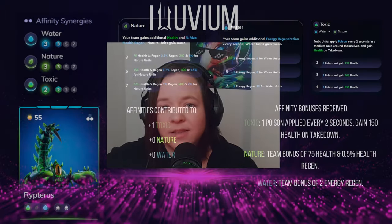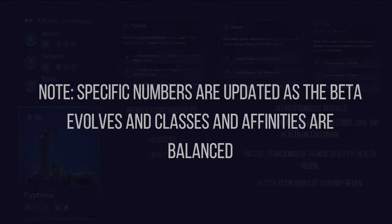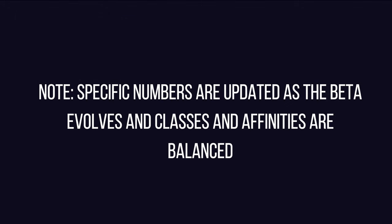For example, a toxic alluvial will gain the team bonus of 75 health and regen from the nature trait being activated, but would not gain the 150 health and regen given to nature-specific alluvials. Also, while primary affinity synergies give some benefits to all team members, composite synergy bonuses only go to alluvials with that composite affinity.